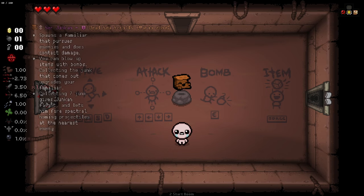Hello everybody and welcome back to another episode of Isaac. Today we are jumping in and checking out Sir Junkin. This is an item that comes from the Warp Zone mod and originally comes from the Enter the Gungeon roguelike game. It's a really interesting little dude.